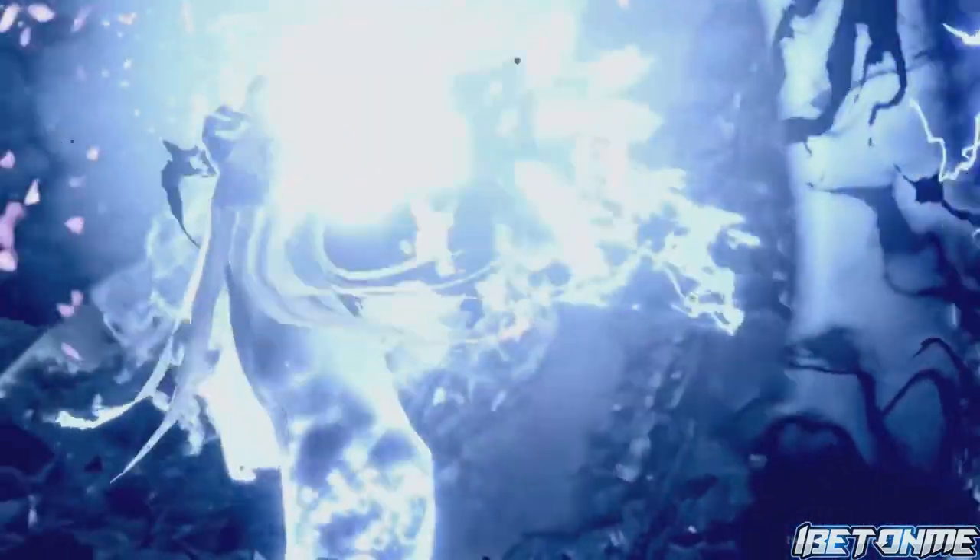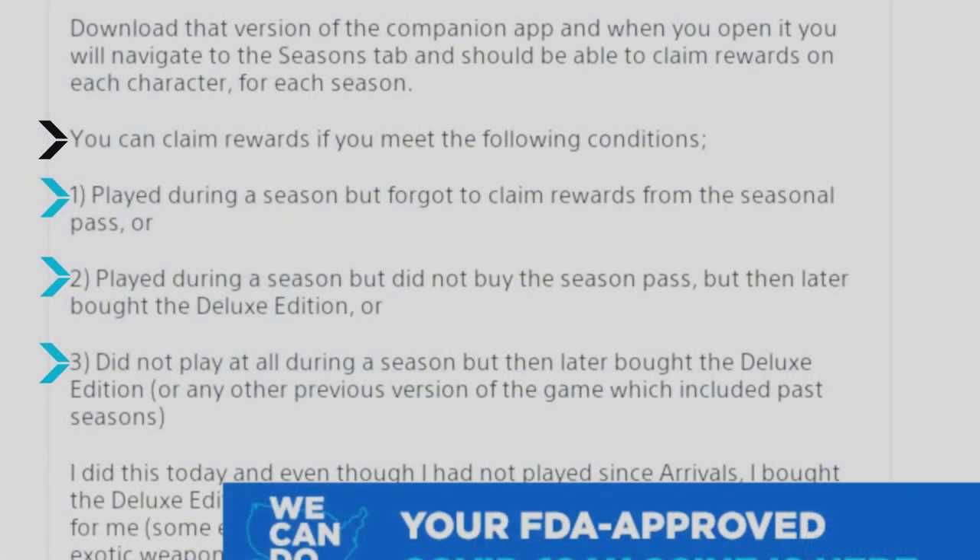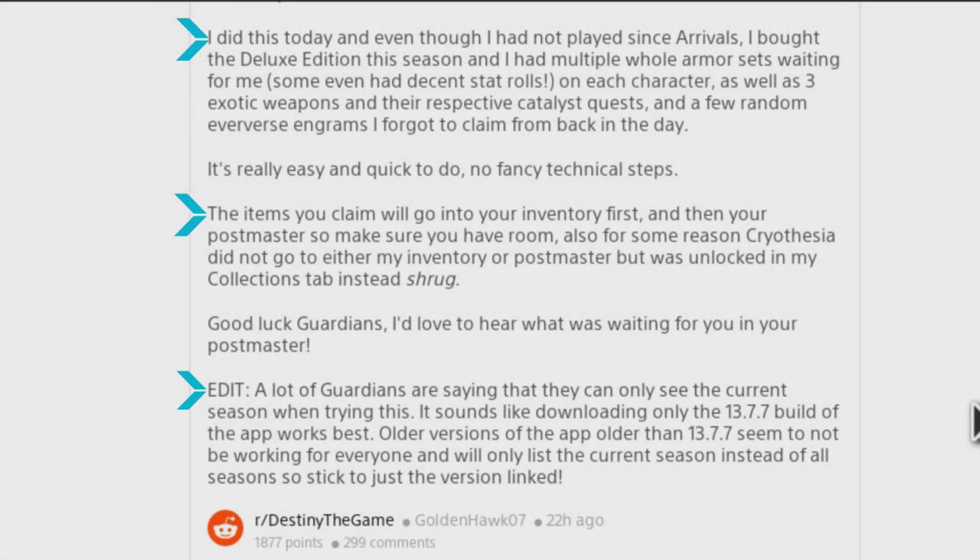Listen closely so you'll know how this works. According to GoldenHawk07, you can claim rewards if you meet these following conditions: number one, you played during a season but forgot to claim rewards from the seasonal pass; or played during a season but did not buy the season pass but then later bought the deluxe edition; or did not play at all during a season but then later bought the deluxe edition or any other previous version of the game which includes past seasons.